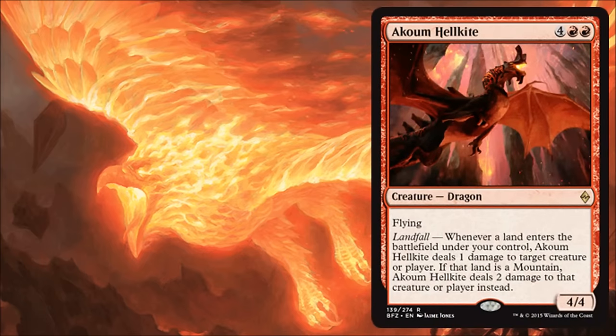Next we have Cinder Hellkite, and here's another example of a good limited card that probably won't make the crossover into standard. It costs six for a 4/4 flyer, which isn't super exciting. But the landfall ability is pretty good — you can drop a land and get to do a point of damage, or if you drop a mountain, you get to do two points of damage to a creature or player. You can put this card out, drop a land, it does two damage; next turn you're attacking for four and drop another land. You've already done eight damage over two turns. That's pretty decent in limited. It is rare, so you won't see it a whole bunch, but it is fine when you do pick it up.